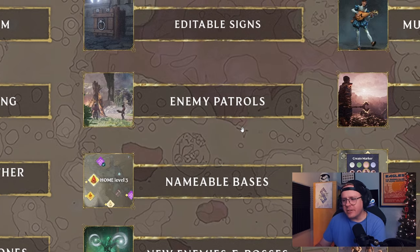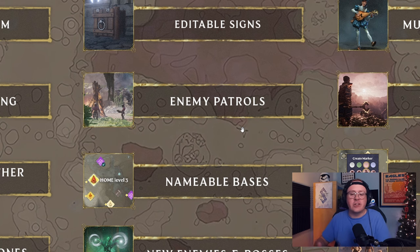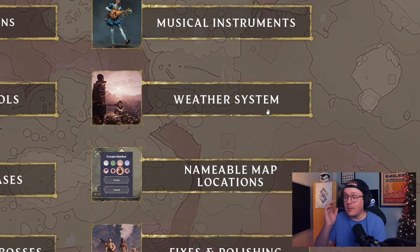Enemy patrols - this is intriguing to me. Does this mean there will be random scavenger patrols walking around the world, or will they patrol points of interest? Could they potentially patrol to your base almost like a raid interaction? That would make building defenses - walls, doors - way more valuable. That'd be a super cool, totally different dynamic. But if it just means more enemies out in the world, that's cool too.